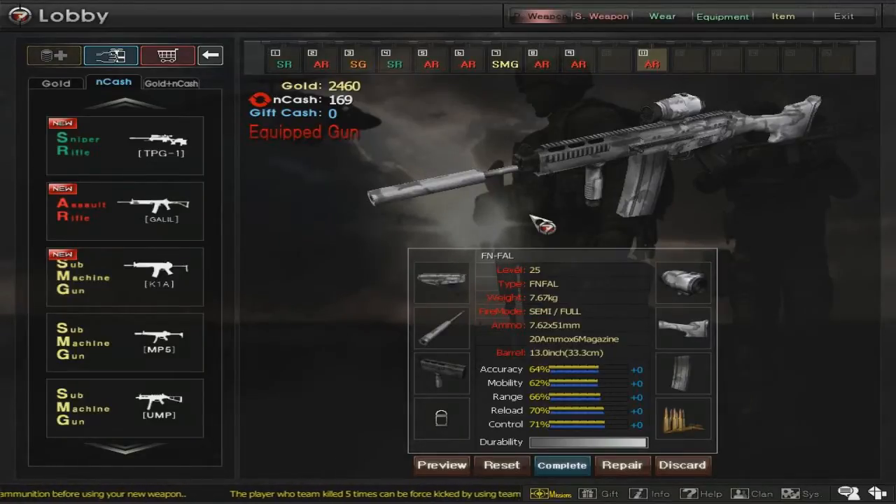It's not intended for close range like you can make the G3. You can make the G3 almost like a submachine gun if you wanted to. Whereas the M14 is more of a mixture between sniper rifle and assault rifle, and it's actually really good with a sniper scope. But I'll get to that in a later video. For right now, let's just check out this gun.